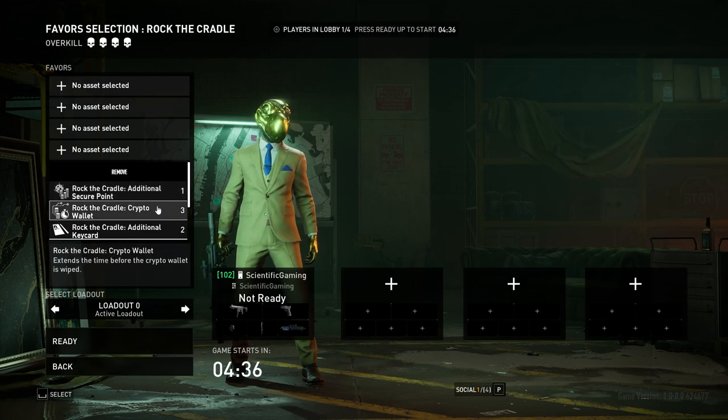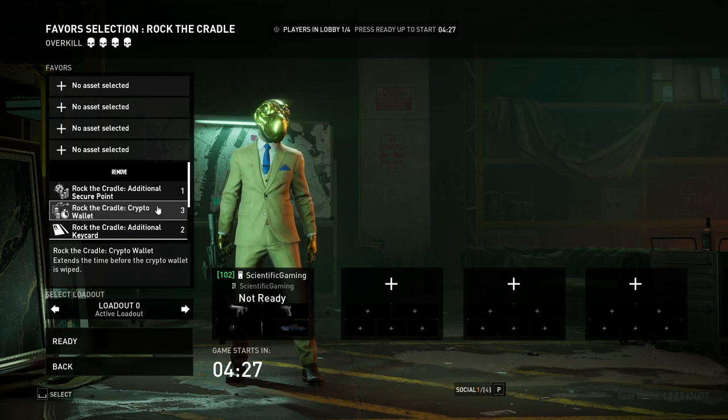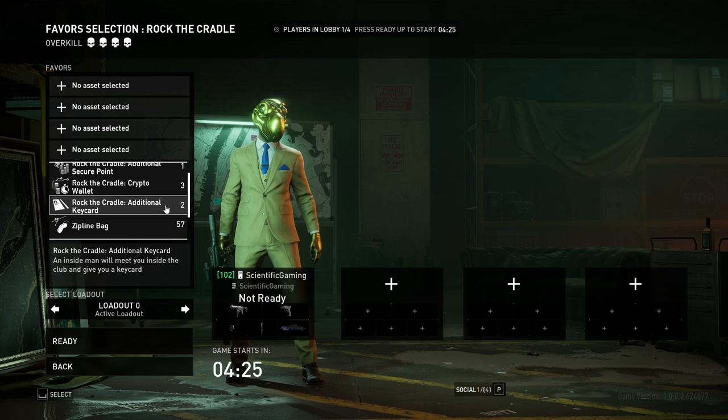Crypto Wallet extends how long you have to pick up the Crypto Wallet after the alarm goes loud. I don't think this is super useful — you can pick it up decently late if you were on your way to get it when you get caught, but if you weren't, you're not getting it. Additional Keycard helps you get downstairs easier, that's nice, but I'm going to show you a route that makes it kind of irrelevant.